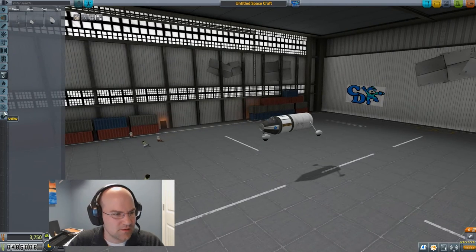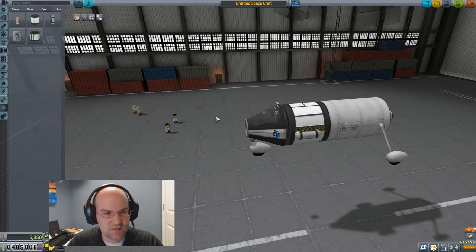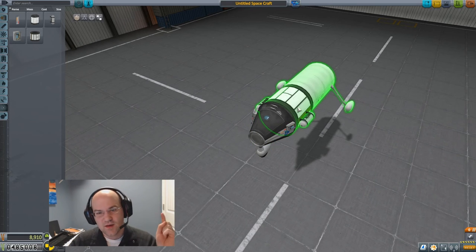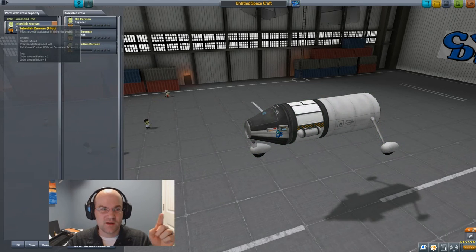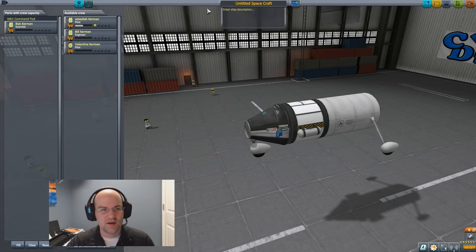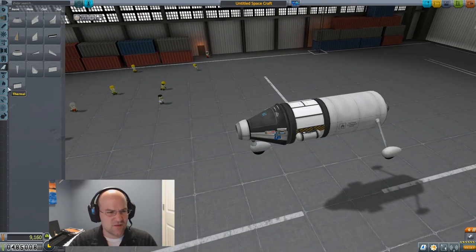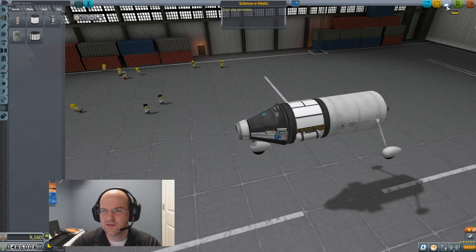Let's put on some science equipment. We'll put the goo on here on both sides. Let's put the barometers right here, close to this, because we want the pilot to be able to get out, hang on to these things, and take all the scientific data and reset experiments. We have the material science bay, which acts just like the mystery goo container — when you use it, you cannot reuse it. However, now we're going to have a scientist, Bob Kerman, who can reset experiments. And let's not forget, we have a jet engine — it won't work unless we have an intake on the nose.